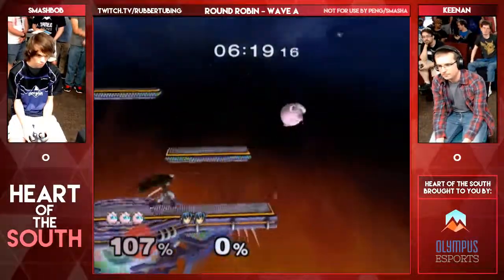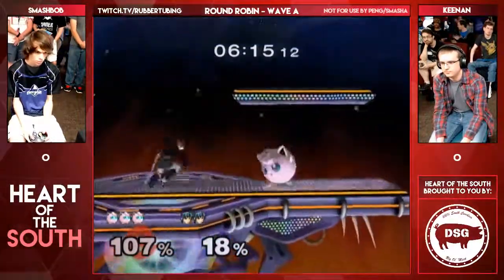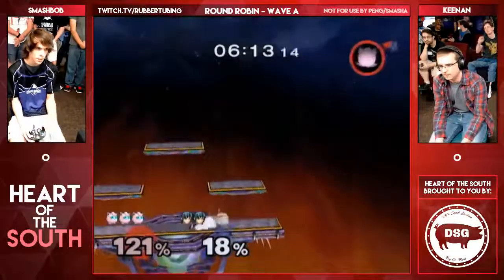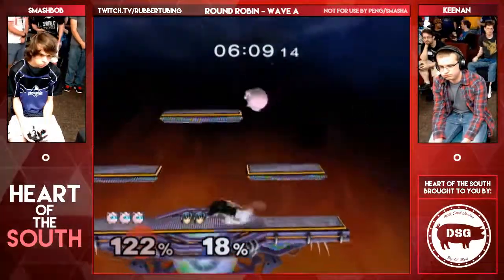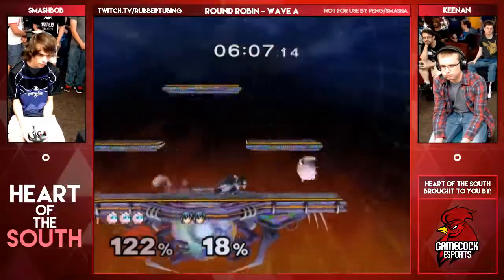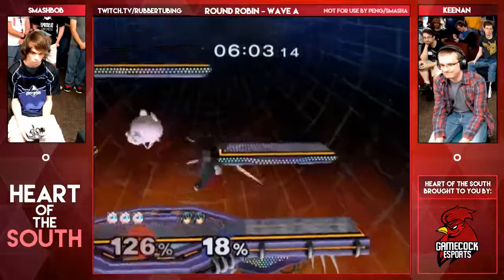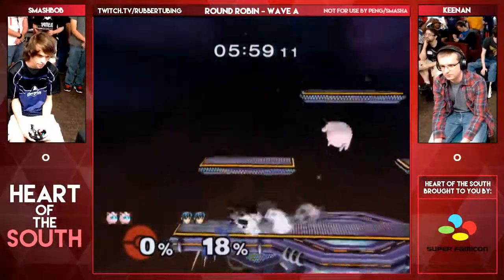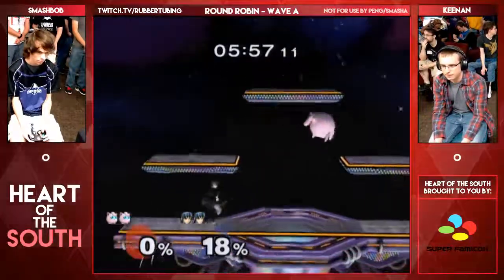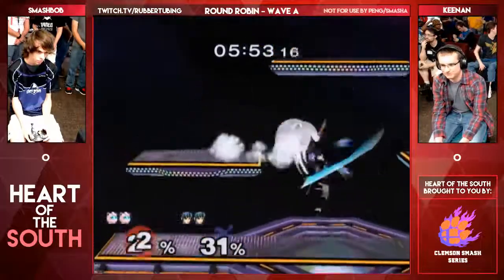I like that forward smash because the only thing that will happen is they hit you and you're invincible. There's no way that was a tipper. That's a good way for Marth to really get the kill — side B and the up tilt, or just up tilt neutral. And you can do it out of dash back? Yeah. I'm not that technical, but a player with technical strength can.